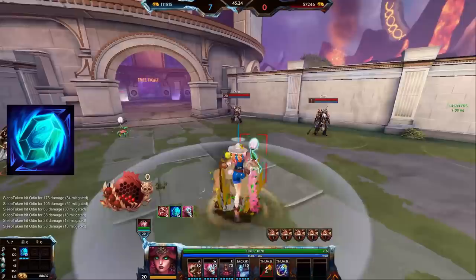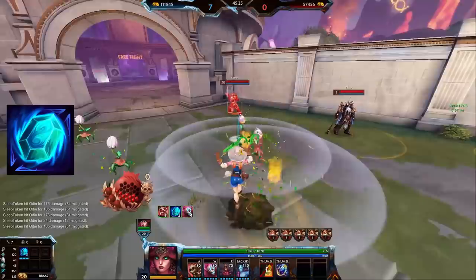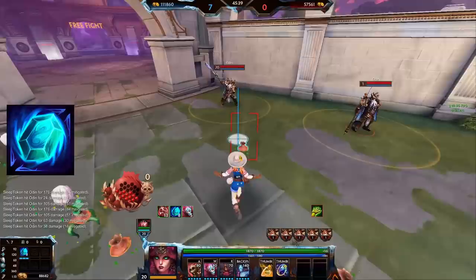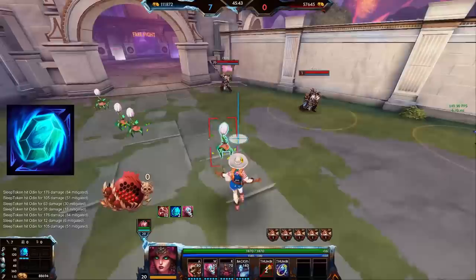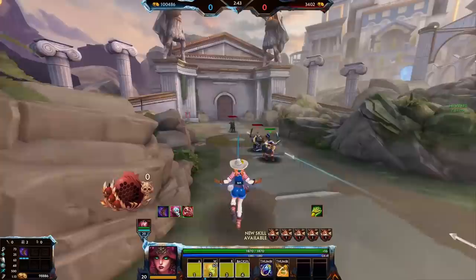Arc Mage's Gem is super inconsistent in how and when it procs. Sending off flowers won't proc it if you already used an ability — that's expected. But if you put down an ability to reset the charge instead of a flower, then it procs sometimes, and under other circumstances it will also not proc. It seems like there's some state where it gets stuck and definitely doesn't proc from the plants anymore. Overall it seems relatively effective at proccing on an enemy but it's a bit inconsistent.